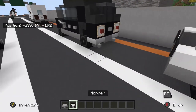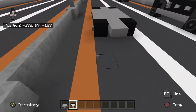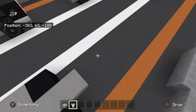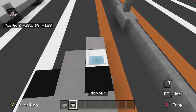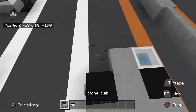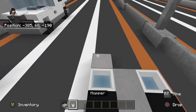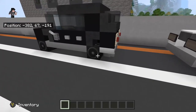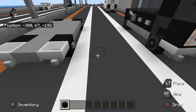Now I'm going to use hoppers as exhaust pipes. I made it have a dual exhaust, so we'll do that by placing the hopper like that so it sticks out and makes it look like an exhaust pipe.